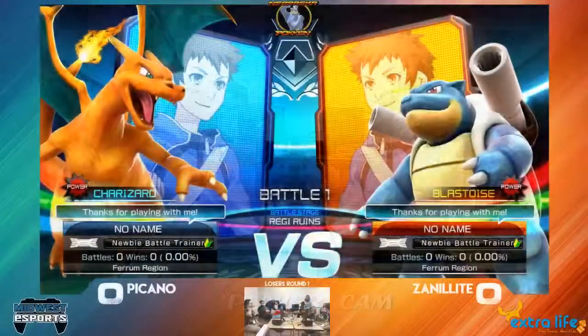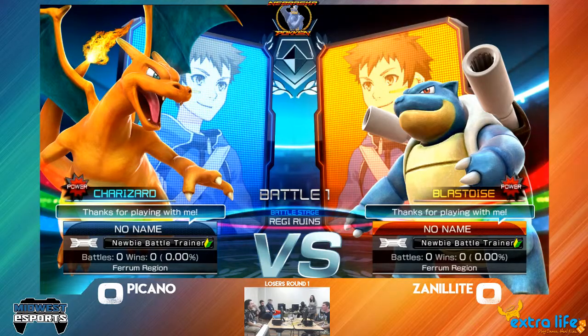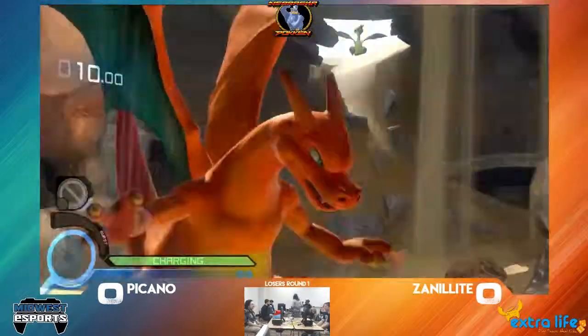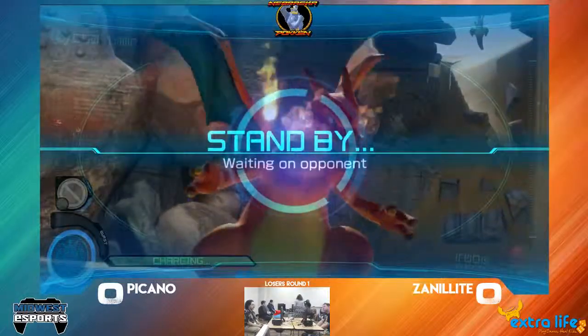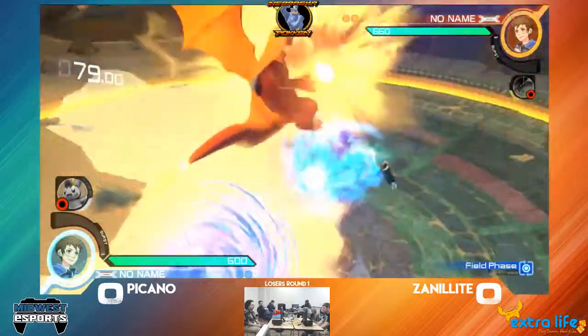In Bracket, he doesn't actually like using characters like Pikachu and Shadow Mewtwo, because he's been working a lot more on Blastoise. I understand Shadow Mewtwo — it's just you can't be making mistakes with Shadow Mewtwo. That's the problem.